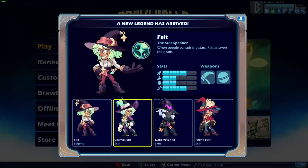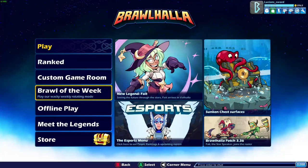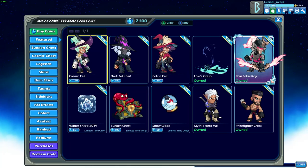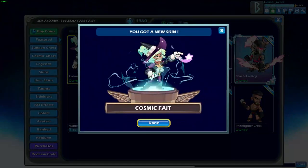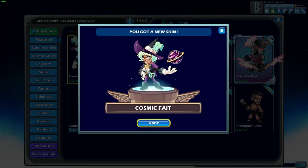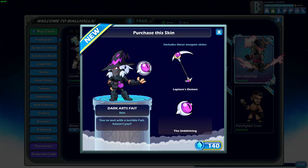Here are all the skins for Fate. We've already looked at these on my channel as well, but let me go ahead and jump in the store. We have Cosmic Fate — she has a very cool orb, especially her scythe is awesome too. But I love the orb with the ring around the planet and everything, so I'm going to go ahead and buy that. I'm going to buy all the skins and show you guys all of them.